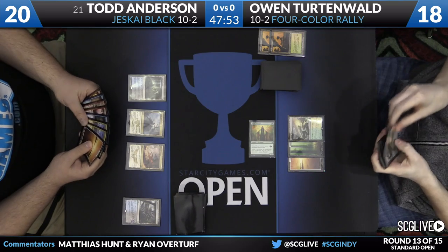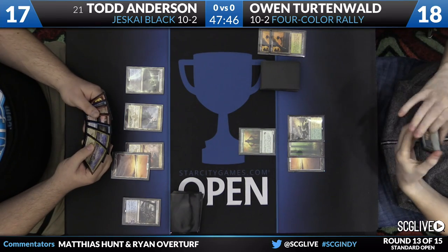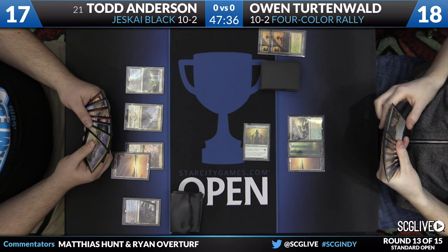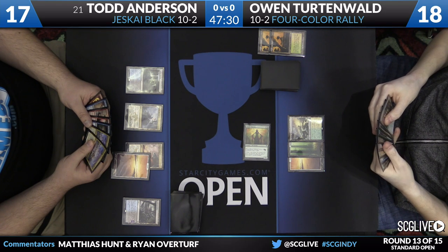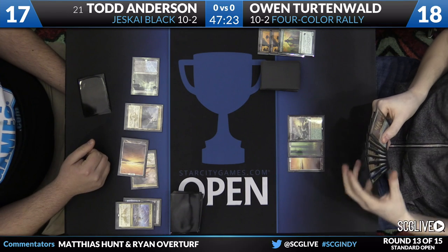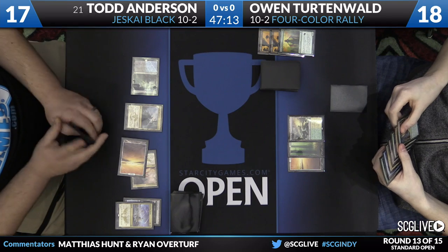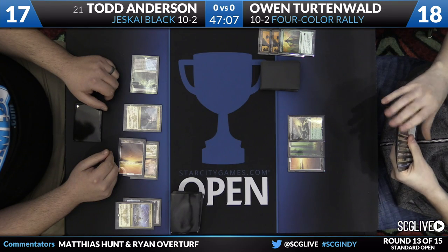Todd's pickup was another copy of Crackling Doom. His deck just isn't equipped to punish stumbles — the best thing he can do is start killing you on turn six with a Chandra or beating down with Kalidus on turn four. Owen's draw is Collected Company, but he'll have to discard this turn unless he has a castable spell. It looks like Owen has the Collected Company but is still shy on that land. Todd doesn't want to waste Crackling Doom on the Visionary, so he waits until end step to fire it off.